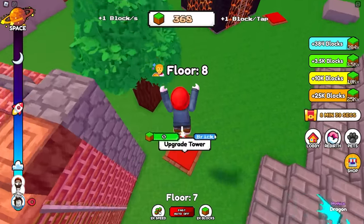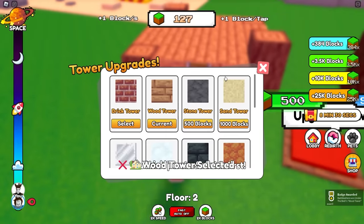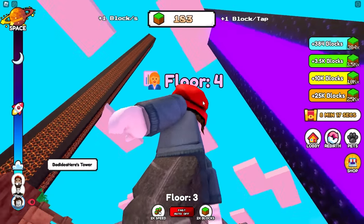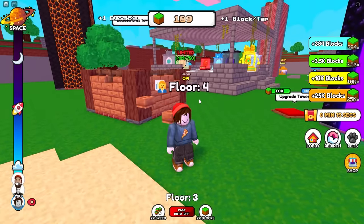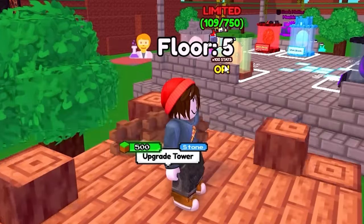We can also upgrade the tower at times to turn it into a different material. We sacrifice blocks, but then we get to start out of a new material. I'm not sure what the benefit is yet, but we now have wood. There's some other cool building materials. Some of the big towers seem to have left, or maybe they restarted.